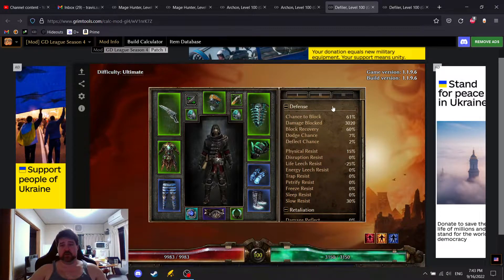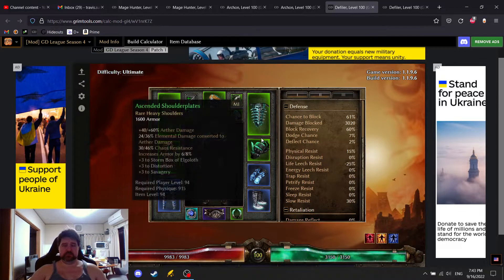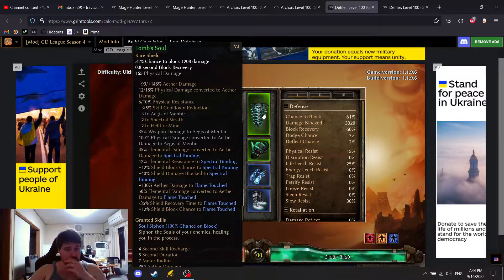So I looked at this and thought: I can get 61% chance to block with no affixes, no components, and no augments. The damage blocked is around 3,020 damage — so I have a 3,000 damage reduction every time I block. With 60% block recovery, that's roughly 0.3 to 0.5 second block recovery, meaning I can block 2 or 3 times a second whenever I'm being hit.